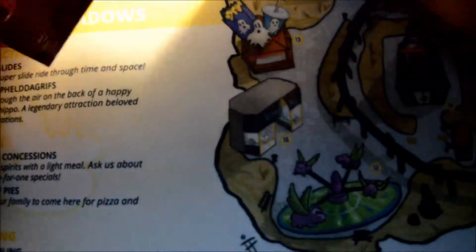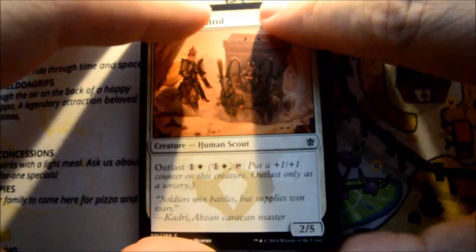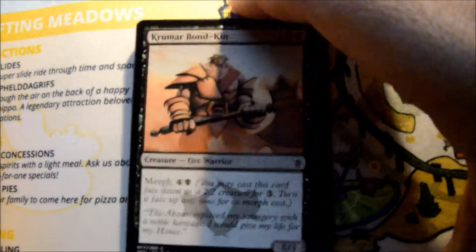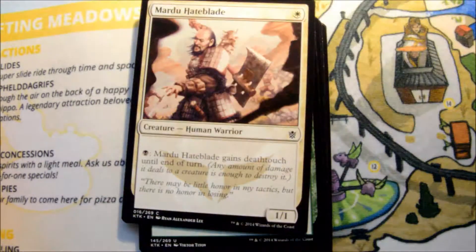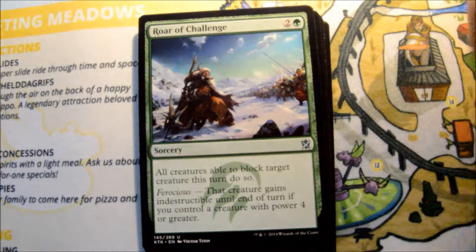So what do you guys think of Fate Reforged so far? From a limited point of view, I've enjoyed it. I think it's livened up the format a little bit. I just felt the Khans format had a lot of board stalls — it was kind of slow. It's kind of nice to have some quicker creatures, creatures with evasion enter the draft.